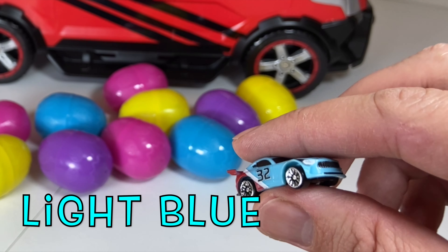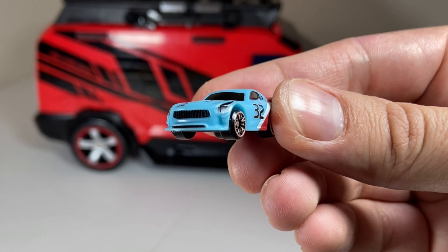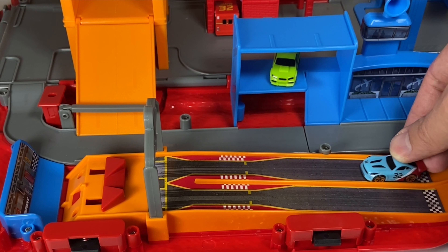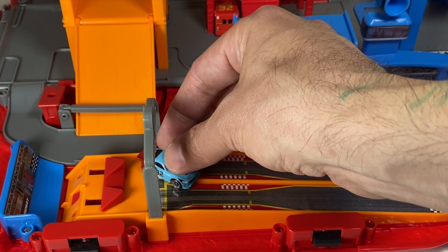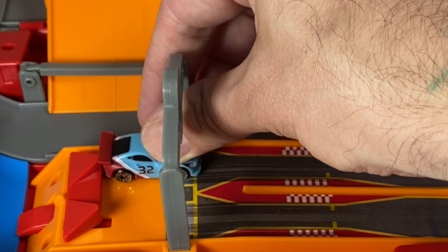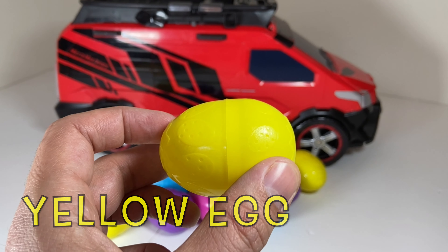Wow, it's a light blue race car with the number 32 on the side and red and white race stripes! He's gonna get ready to race down the racetrack. Let's load them up. Let's do our last color — yellow. What kind of car do you think will be in this race egg?